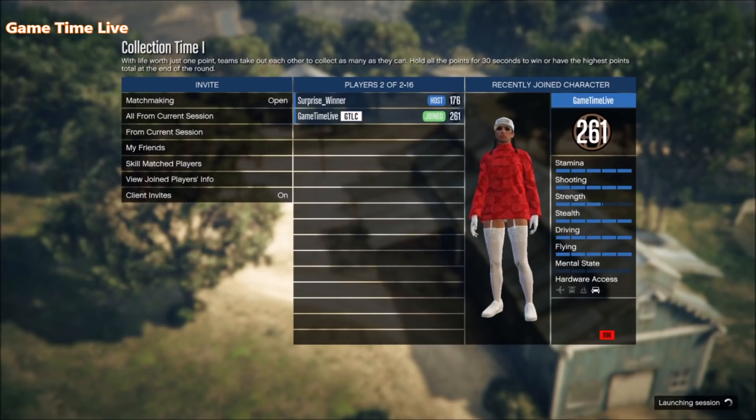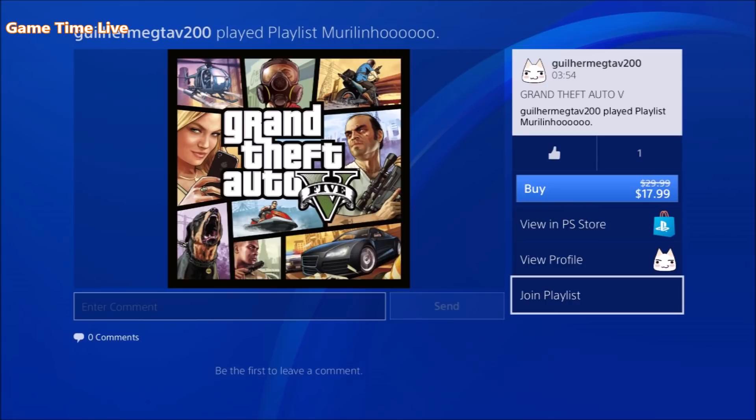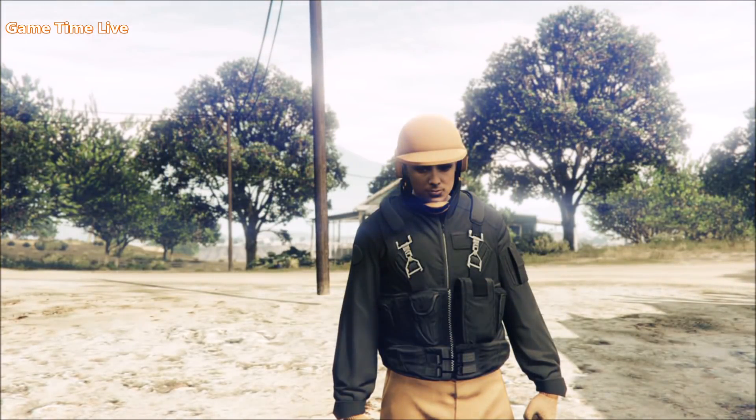Once you're inside the adversary mode, open up your PlayStation home menu. Note that this method only works on PlayStation 4. You need to find the recent activity from another user — look for playlists they have played. Go to their profile on your PlayStation menu, go to recent activities, and find any activity that says they played a playlist. Hover over 'Join Playlist.' Then double-tap your PlayStation home button and come back to the game.